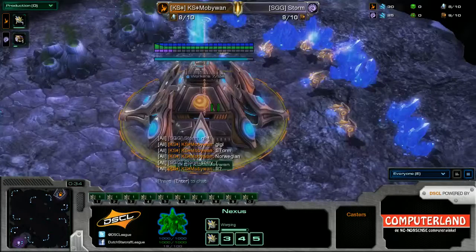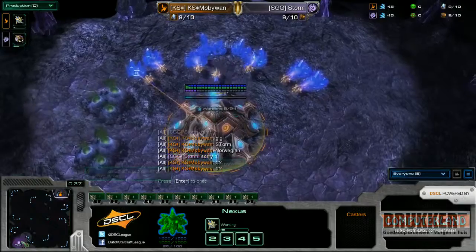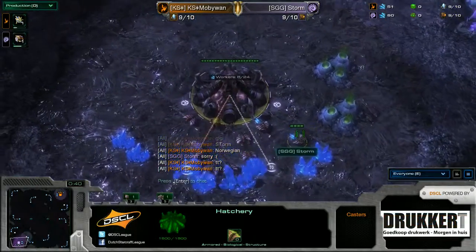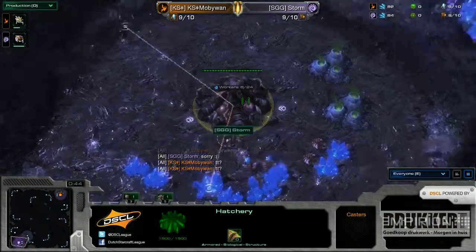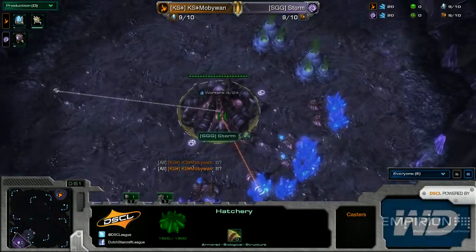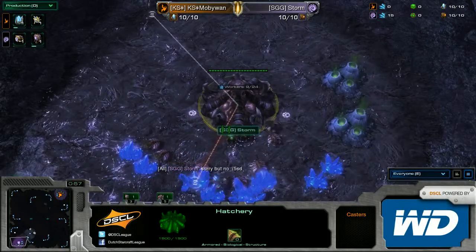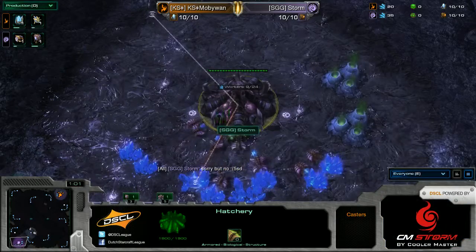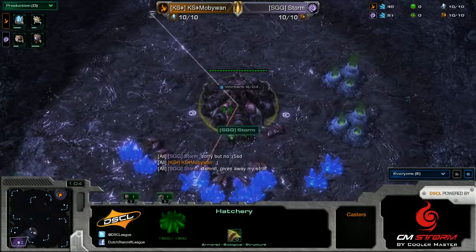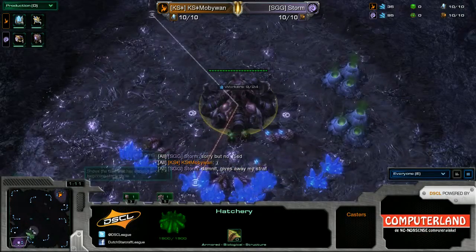Going into the game, we have Knights Gaming's MobiWan spawning as the orange Protoss on Cloud Kingdom in the top right, and in the bottom left-hand corner we've got the pink Zerg — his name is Stormy, representing clan STG. This is the second Knights Gaming member that he's going to be facing off in a row, so will he be able to snipe off two players from this team?